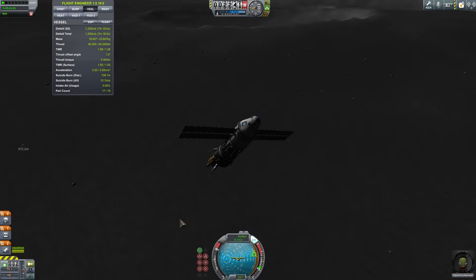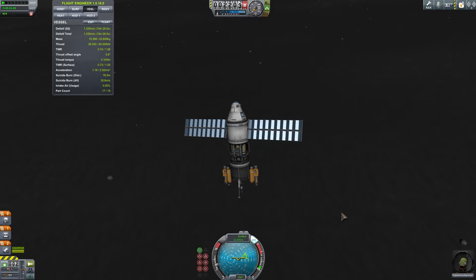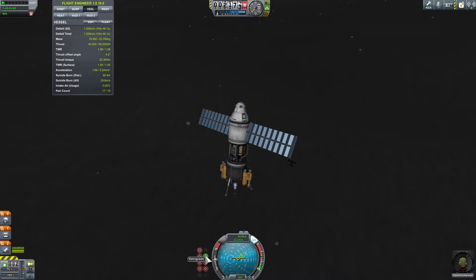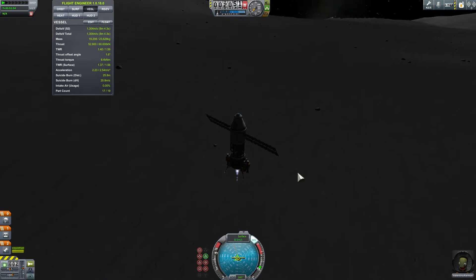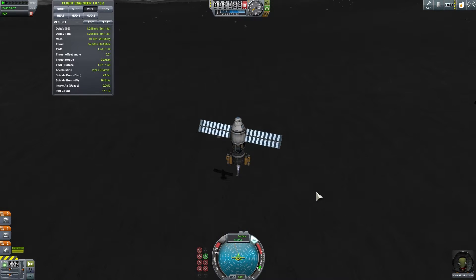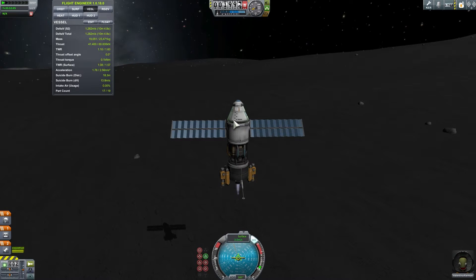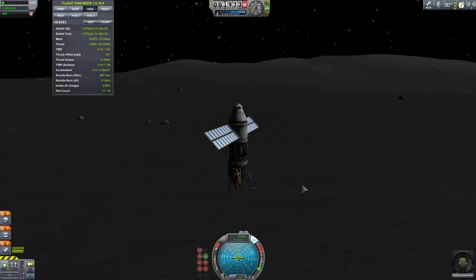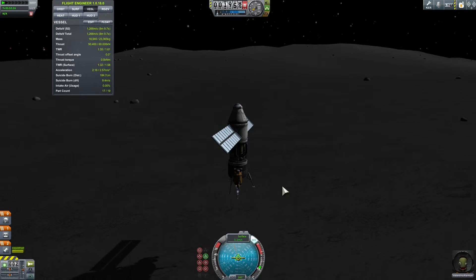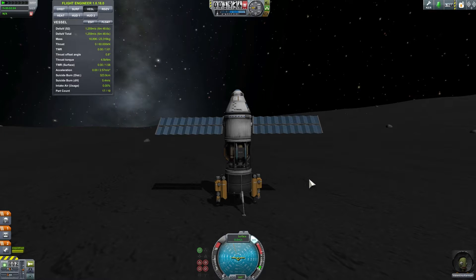I've now decreased my velocity relatively nicely and we can now start our descent. I need to start blasting my engine toward retrograde. Here we go — 11 meters per second, that's a little bit too fast. 8 meters per second, okay that's a little bit better. As you can see, this engine is really weak for this setup because the ISRU unit is so heavy, and so are the other tanks and the Mark 2 module. But nevertheless we've landed successfully!